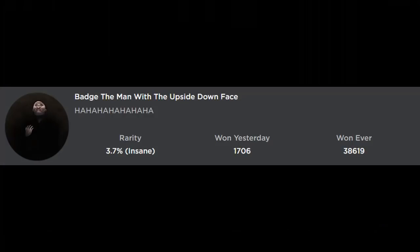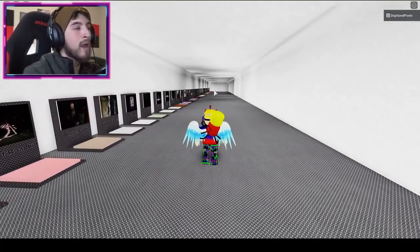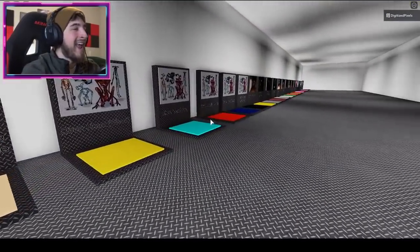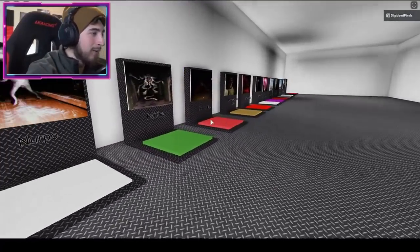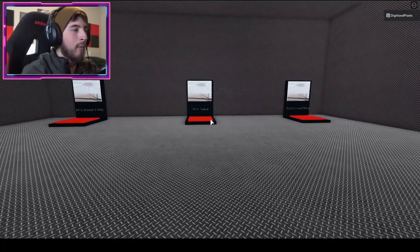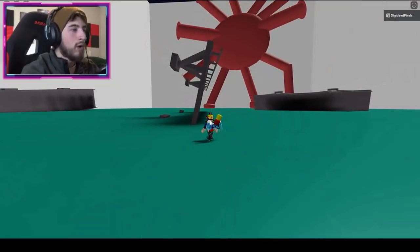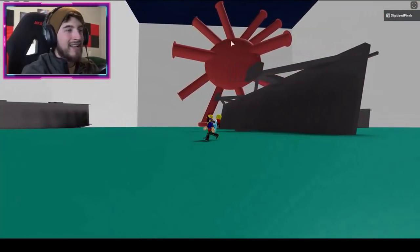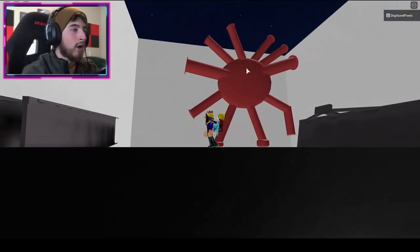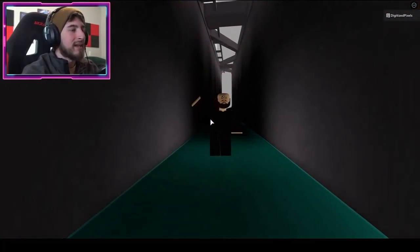The next badge is called Badge The Man With The Upside Down Face, all the way at the Web Cracking map. Within that map, go to the Web Cracking Giant sub-map. Go to the left side and you'll see something that looks like the virus of 2020 — but there he is, the Man with the Upside Down Face. Bump into him and there you go.